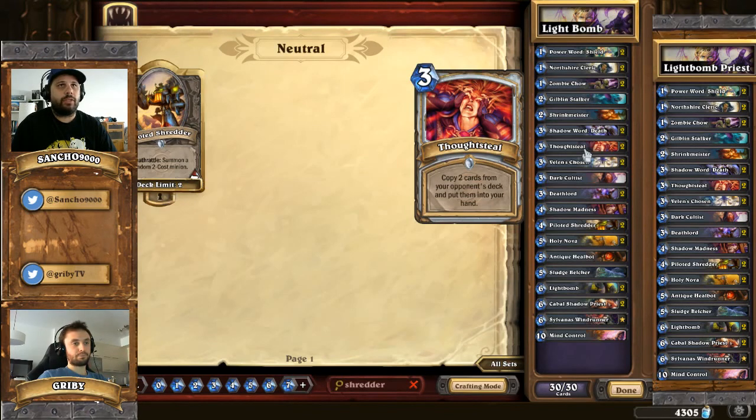Thought Steal is also great for adding unpredictable variance to your play, to potentially throw off your opponent. Your opponent is planning around everything you could possibly have, but with Thought Steal it makes it trickier because you might steal their Belcher, their Ragnaros, their Backstab or Eviscerate - it makes it harder to play around Priest. Sometimes it can be almost game-winning. Last time we played a Control Warrior against a Priest, that Priest played a Belcher and a Grommash - and both cards were coming from Thought Steal. We ended up playing three Belchers total because one came from us.